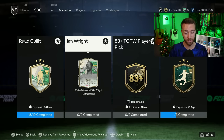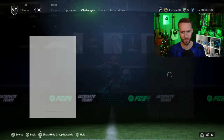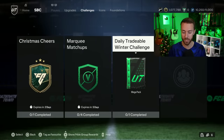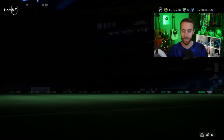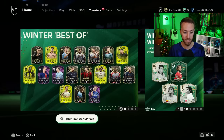That Ian Wright was definitely something crazy. We also have the 83-plus Team of the Week player pick that was re-released. And I've been forgetting about this personally, but I hope you haven't — the daily tradable winter challenge for a daily tradable mega pack SBC. I know these promo cards are difficult to pack, but if you get a tradable pack and hit a walkout, it could be some easy coins each week, especially with the best-of still in packs, team two and team three of Winter Wildcards all in packs.